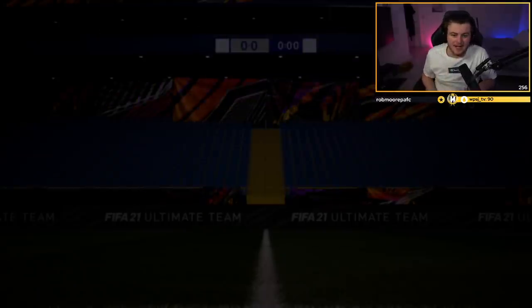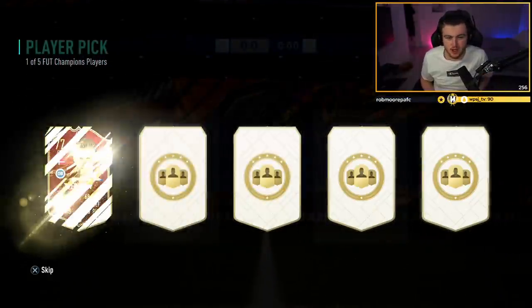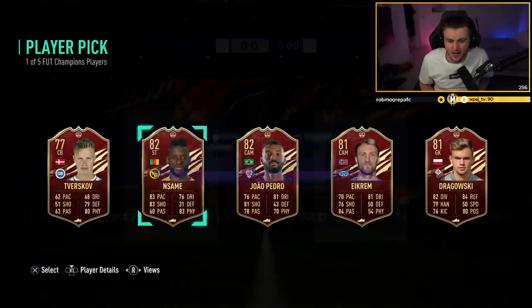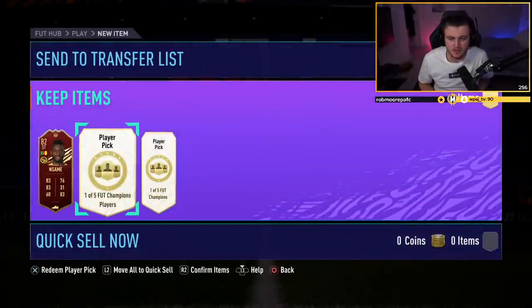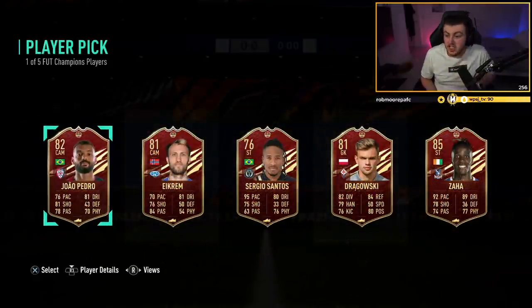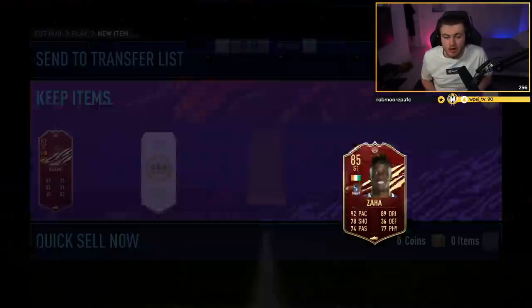We have Elite 1 rewards now - Bash's Elite 1 rewards. He's got three player picks and five items. Come on EA, show us a Joe Gomez. That is not a good start - we'll go with Winsome because he looks the best out of those options. Come on, show us a Joe Gomez or a Valverde. Zaha! I'll take Zaha - that's decent. Not bad at all, great super sub option.